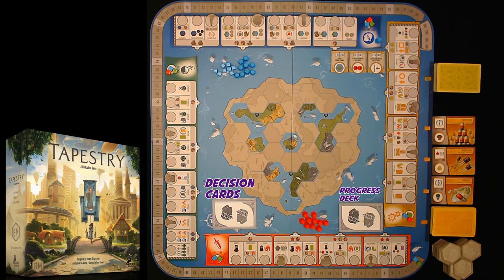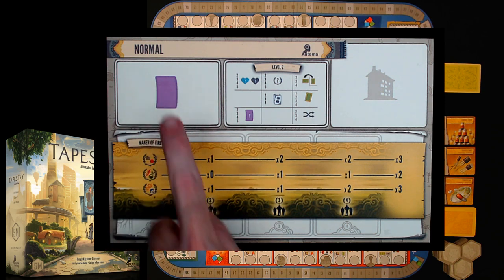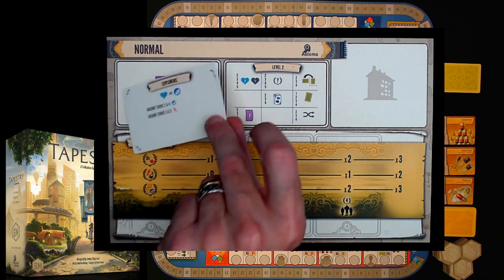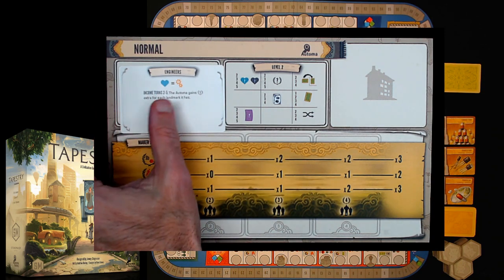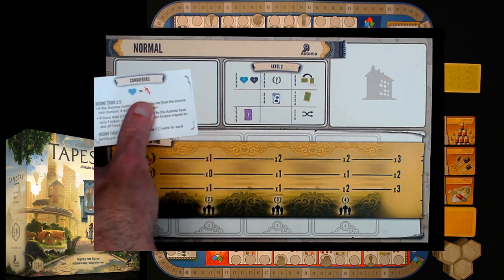The other major component is the bot's player mat, which shows quite a few different things. First, up top is where you put their civilization. Their civilization looks a little different — maybe they are scientists, explorers, engineers, or conquerors. They're going to be one of those four.